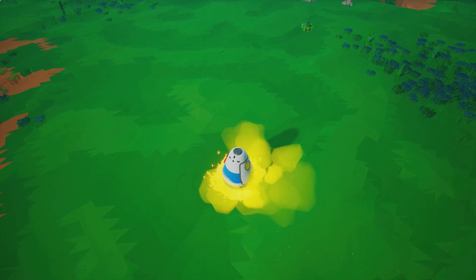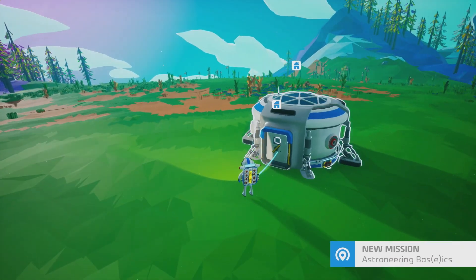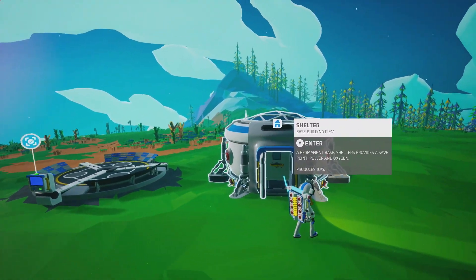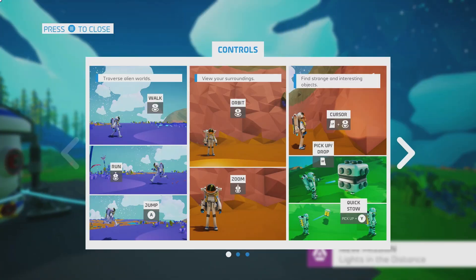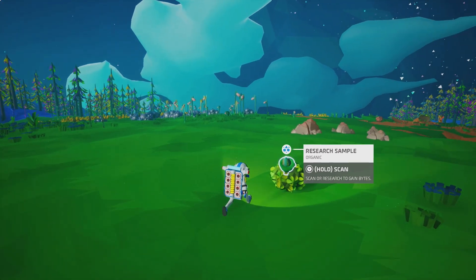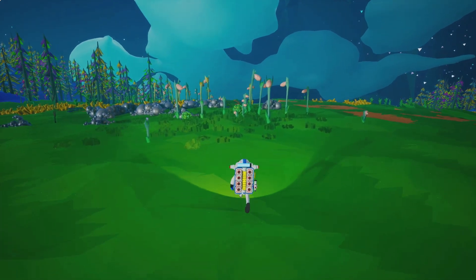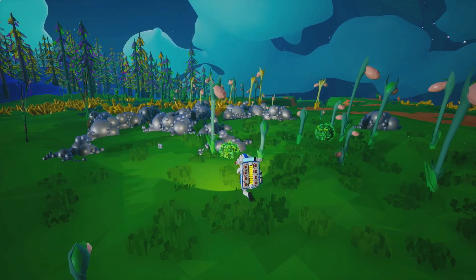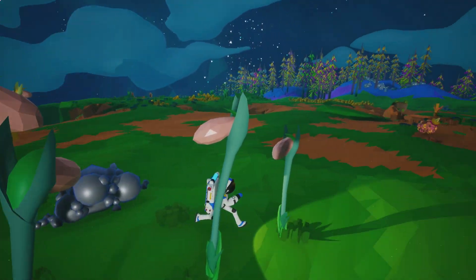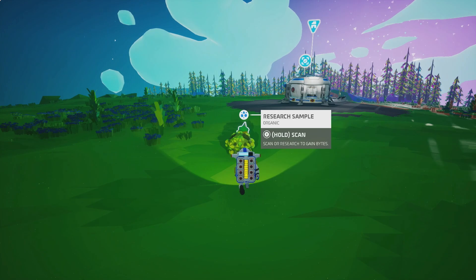Once it lands, just press Y to exit the pod. A couple of messages will pop up on screen — you can press B to cancel out of those. Then we're going to walk around and look for research samples. I was able to find one right nearby; it'll say 'research sample' on it. You can walk out into the plants and rocks and look for any research samples highlighted with a little outline. When you find one, hold down the Y button to scan it.